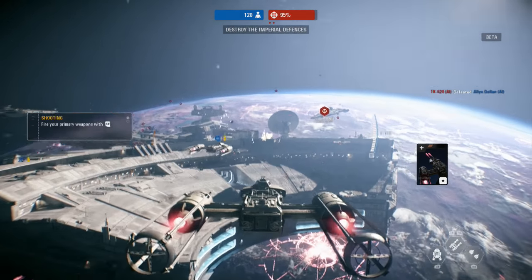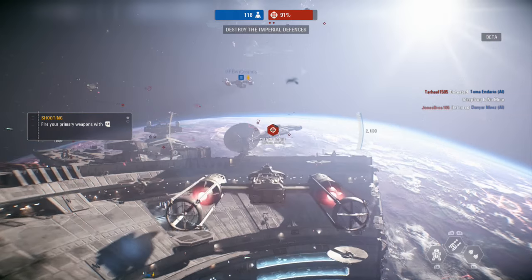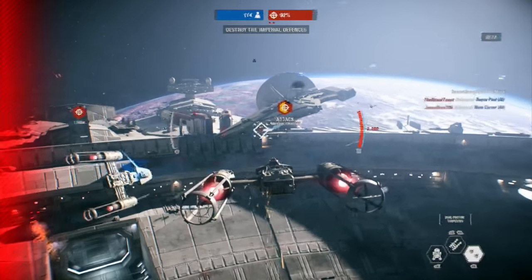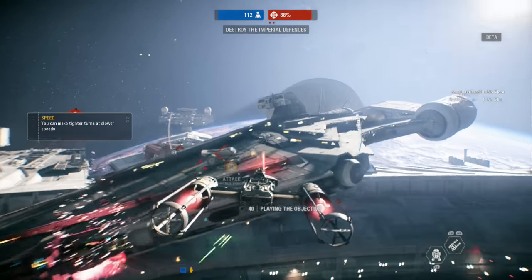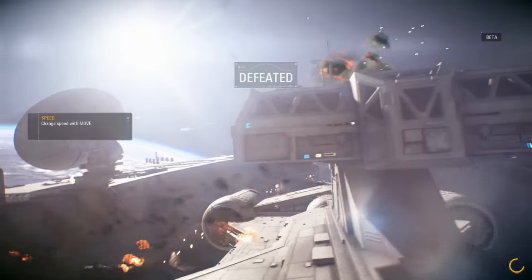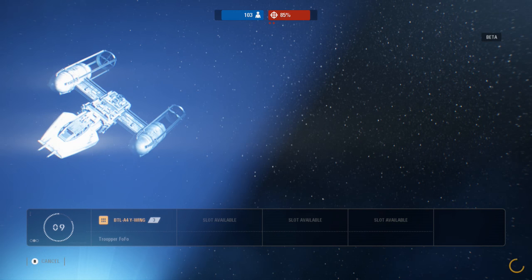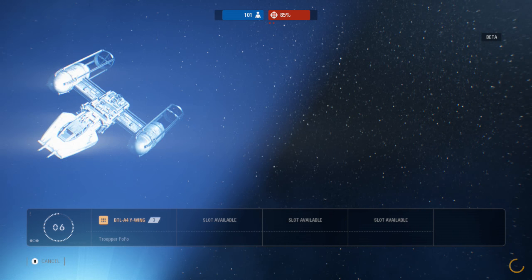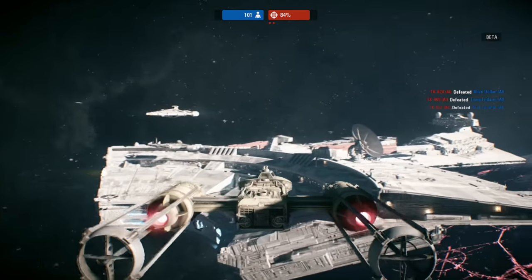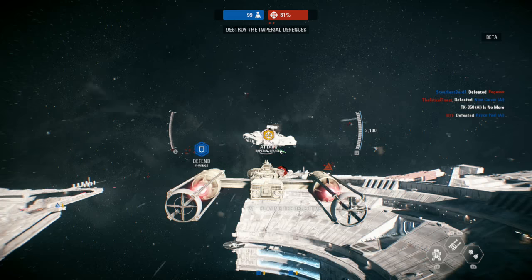Imperial cruisers are defending the docks. We need them taken out. You just ate my wing! Watch out! Let's get in there, Red Squad! Good work. Our Y-Wings finished their bombing run.